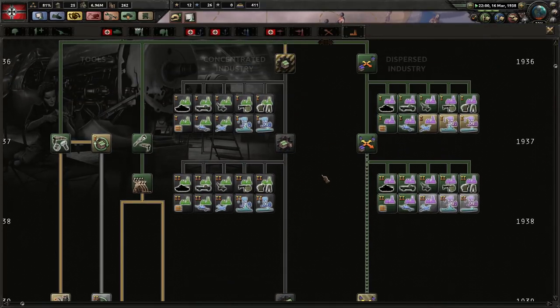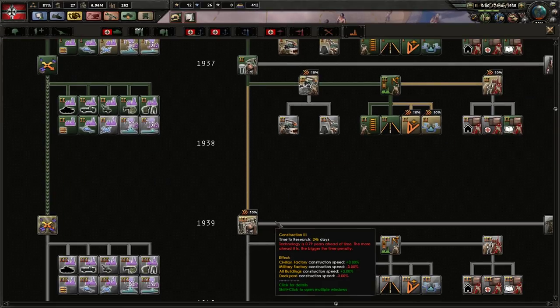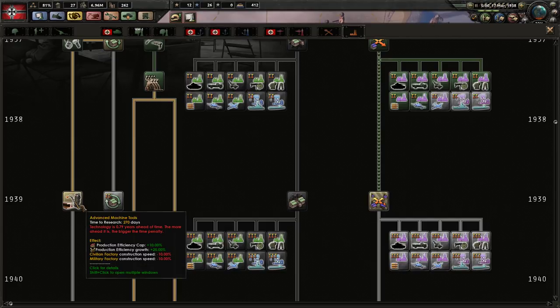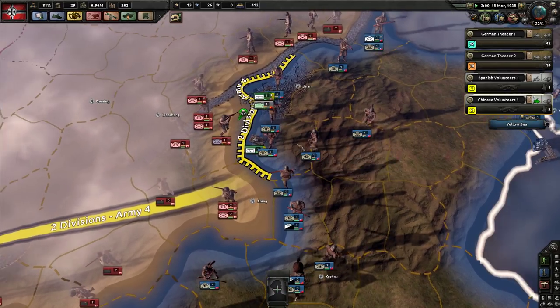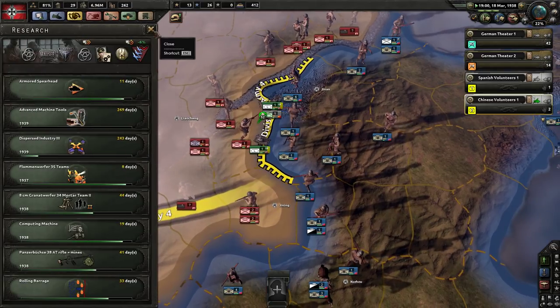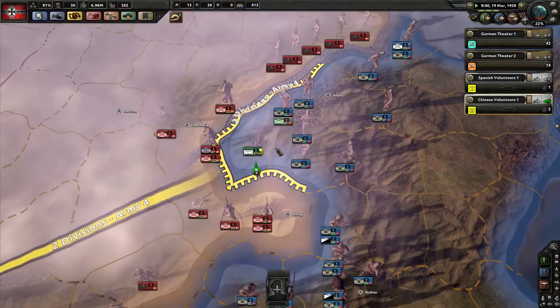I've got a 10% discount — it's time to do this. 10% production efficiency gain is just so good. I think it's worth doing those ahead-of-time industry techs because they're such huge bonuses. And we have so many research slots that it feels like less of an investment than in the base game.